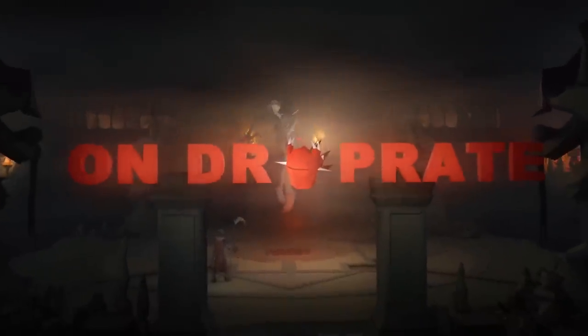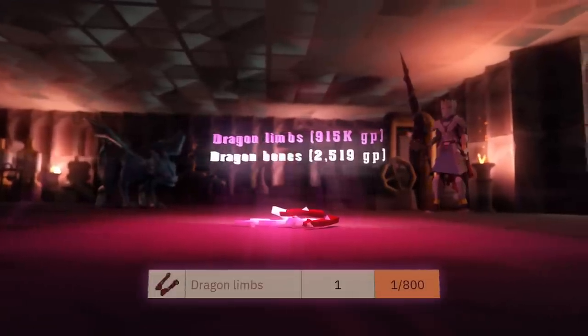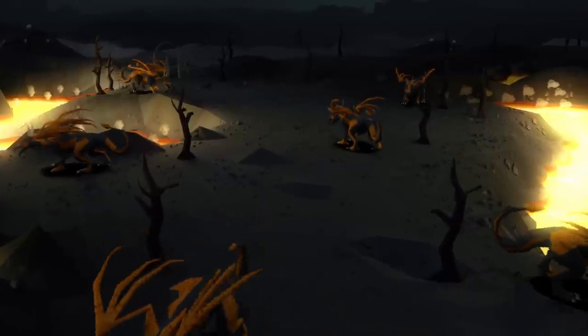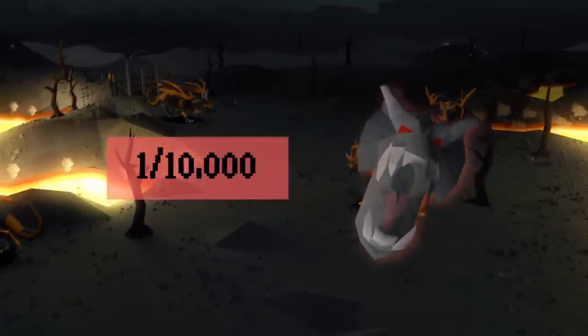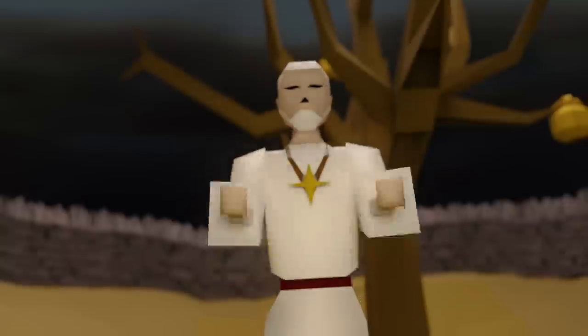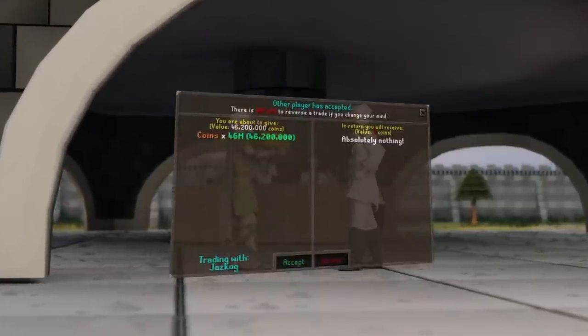This is Drop Rate, a series where I hunt items in Old School Runescape within their stated rates according to the OSRS wiki. If I get the items within their rates — for example up to 10,000 lava dragons for a visage — I get to keep everything I earn during the grind. If I do not receive it, I have to give away half the loot to you guys, the viewers.